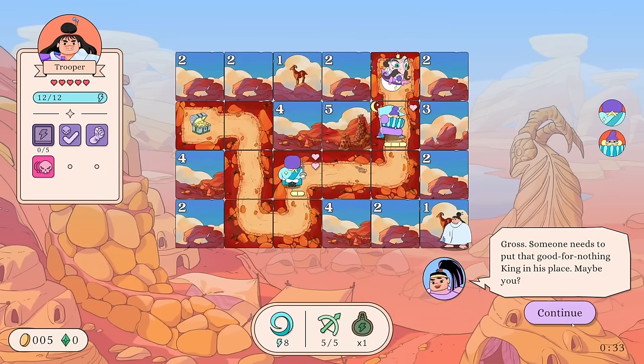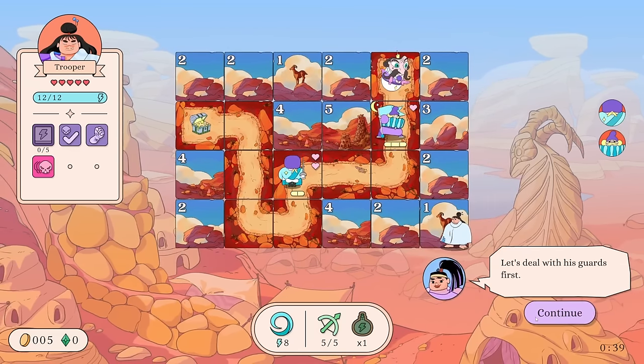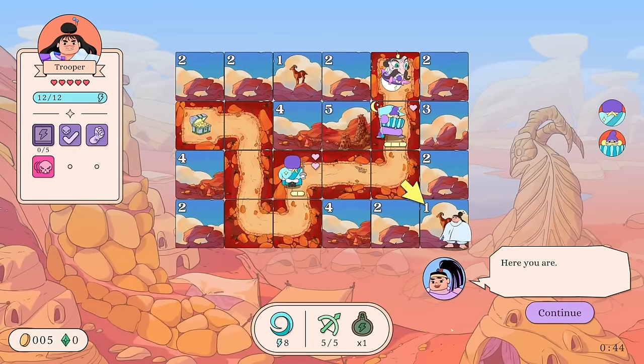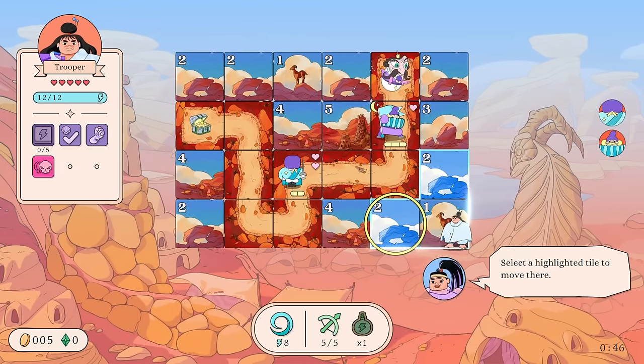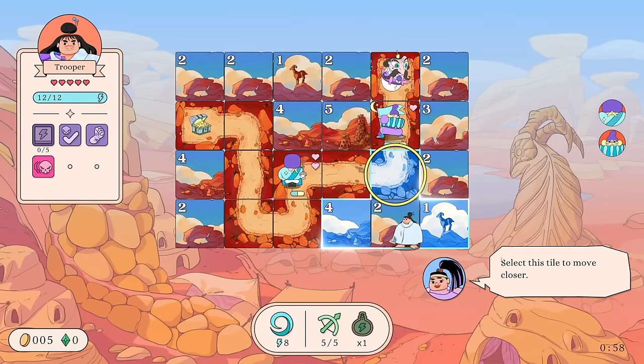Someone needs to put that good-for-nothing king in his place. 'It is forbidden to talk of the king in that tone. Let's deal with his guards first.' Here we go — this is our character. Select a highlighted tile to move there. Enemies will attack after a set number of turns regardless of where you are.